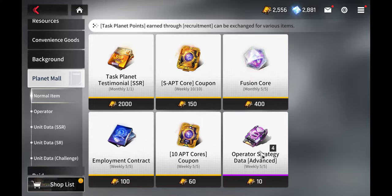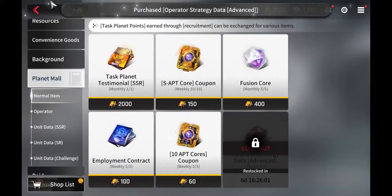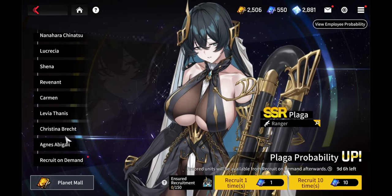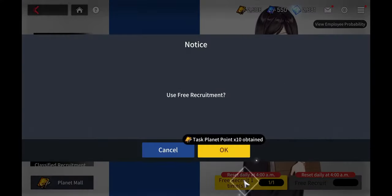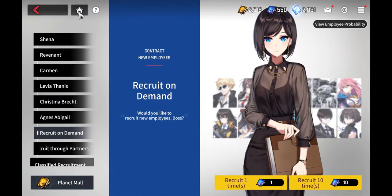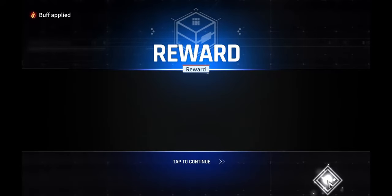For beginners, these weekly missions are pretty good to do — they replenish every week and give you at least 50 pulls worth. The game also gives you a free pull on the general pool every day, so always do these. It gives you plus 10 task planet points every single day. Sometimes you can get an SSR from the free pull — it's very rare, but always do it.